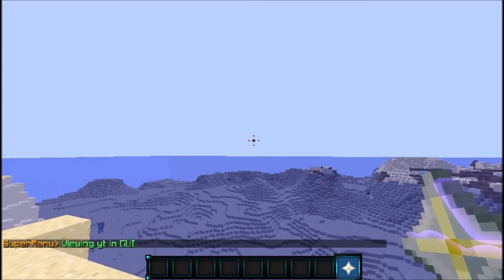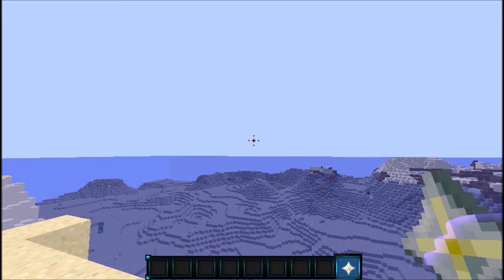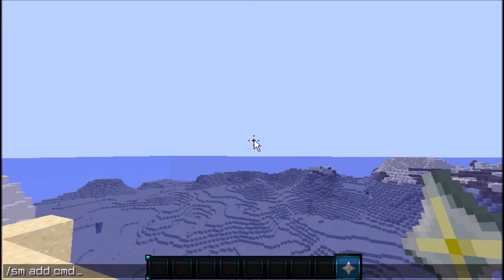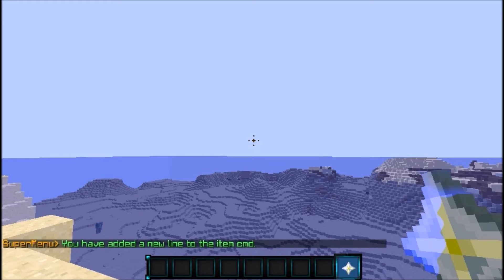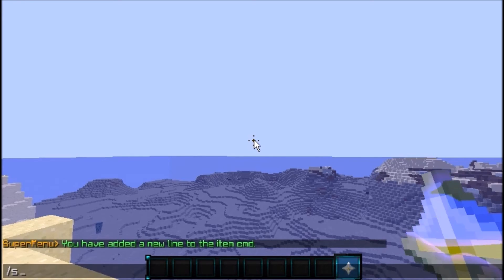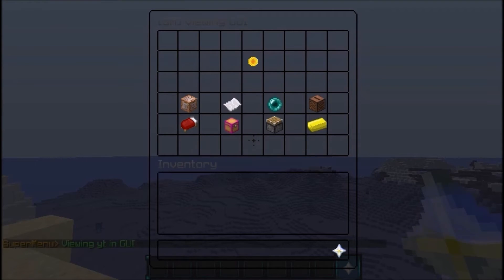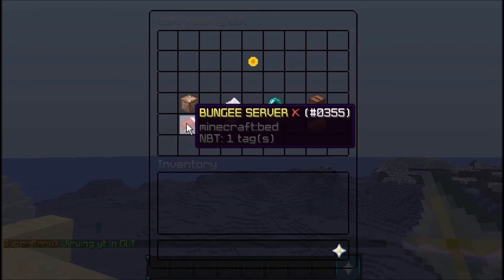Since it's a sunflower, we'll set it to execute the day command. We do SM add cmd to the YT item and type in the command — you don't need the slash, just type 'day'. Now if we do SM view YT, we can see the command is set to 'day'.